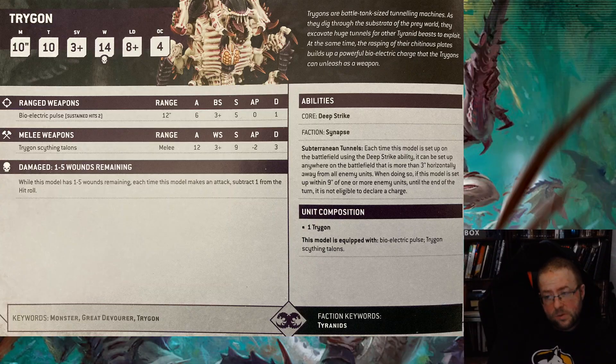14 Wounds is pretty good. The only other things that have more than 14 wounds are at 16 wounds, so that's pretty top end of the scale. Leadership 8 is not great, but maybe you can put them into Synapse and you'll be rolling on 3D6, which is pretty good. Objective Control 4 is pretty okay. I haven't won or lost a game because of Objective Control — I either overwhelmingly take it or I don't have a prayer. But someday that will become important.